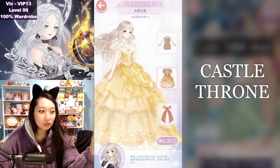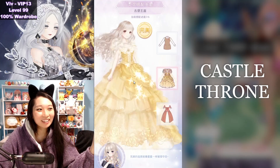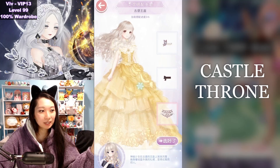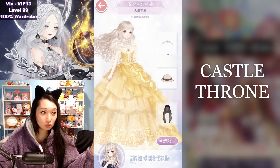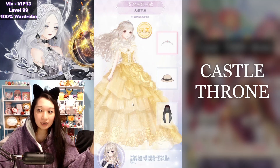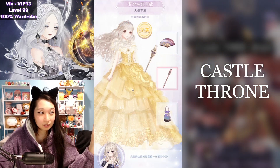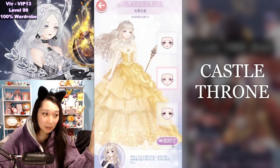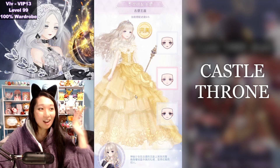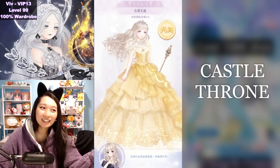Up next, you are going to pick this beautiful Beauty and the Beast ball gown sort of thing. And up next, you are going to pick this necklace. And then up next, you are going to pick this pretty crown. And then up next, you are going to pick this staff right here. And then at the very end, it is going to be the makeup. And there you have it — all S's, six out of six S's.